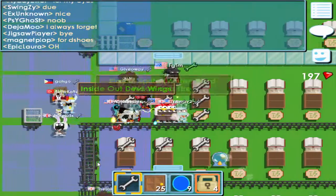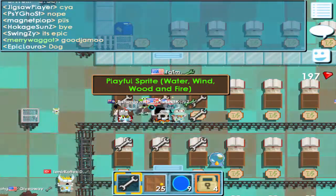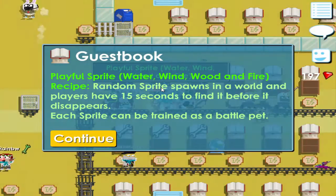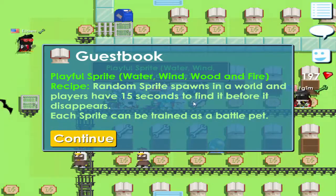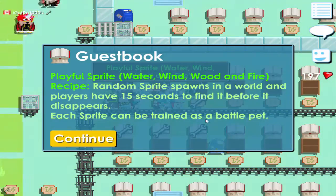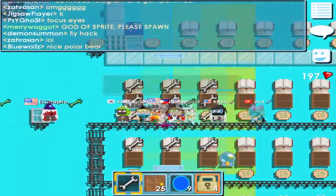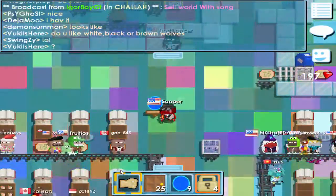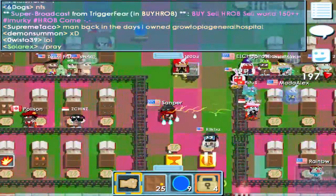It can be made back into Devil Wings too, so if I wanted to change it. And apparently there's something called the Playful Spirit — Water, Wind, Wood, and Fire. The recipe is: a random spirit spawns in a world and players have 15 seconds to find it before it disappears. Each spirit can be trained as a battle pet. Pretty much new pets as well. It comes in like an event, so you would have to quickly capture it. That's pretty difficult — I would say that would be worth quite a bit too.